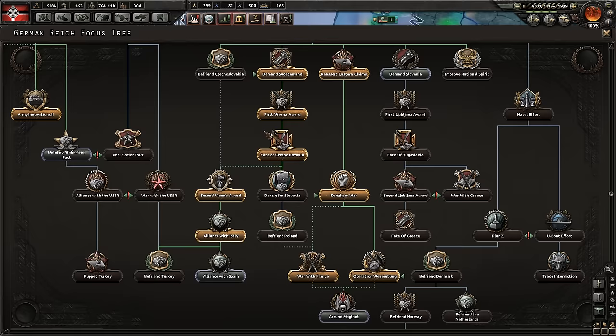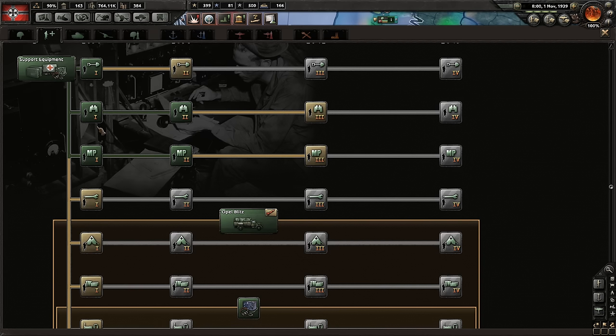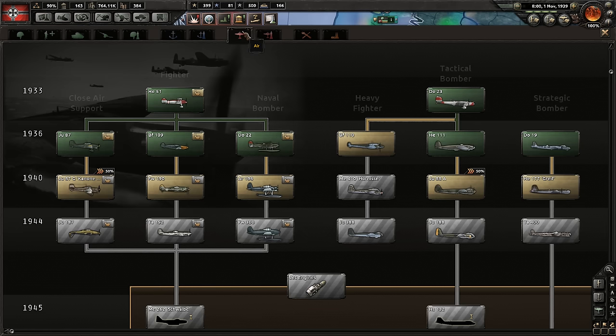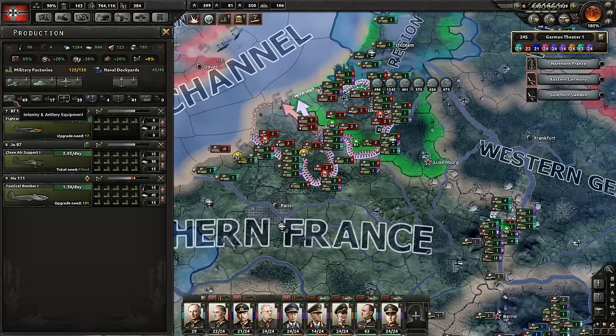War with the USSR? Sounds like fun. Naval rearmament? Sure. Before we forget, we gotta research these airplanes because it's important that we get the strategic bombers so we can start bombing the crap out of Great Britain. And we need the fighters too. We have ten free military factories. Tanks, more tanks, more airplanes — let's just go crazy with fighters for now.